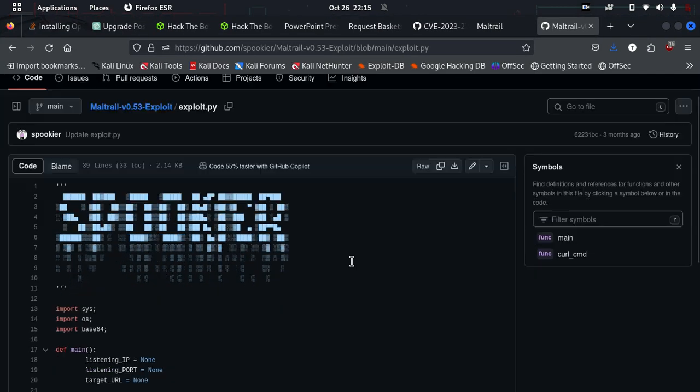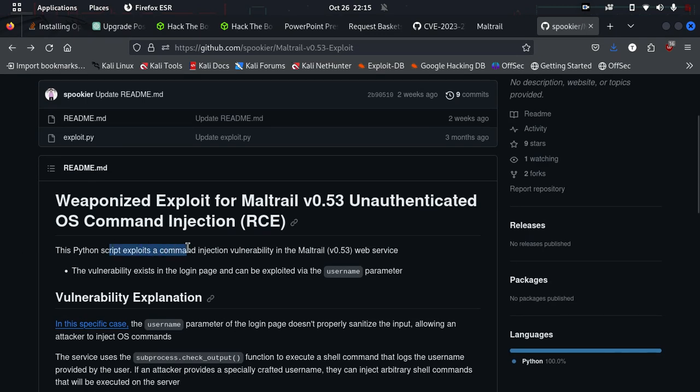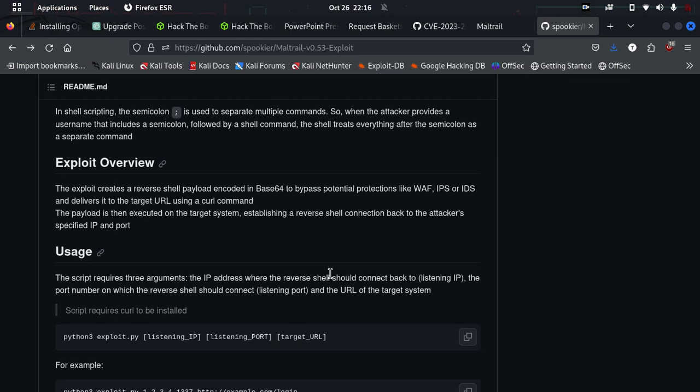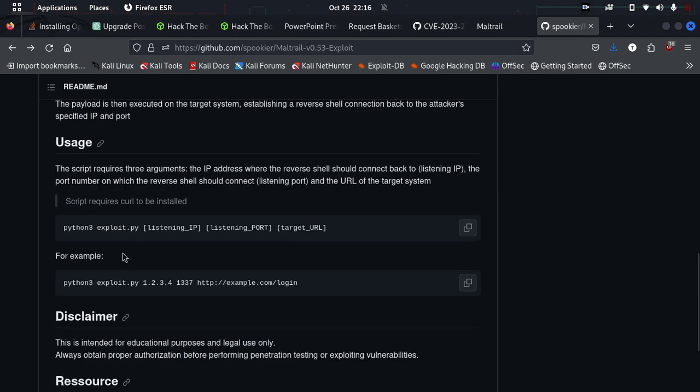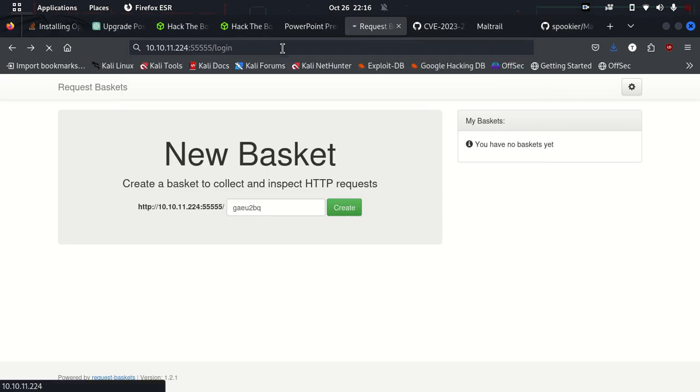Let me read more about what this exploit does. This Python script exploits a command injection vulnerability in Maltrail — the vulnerability exists in the login page and can be exploited via the username parameter. So we need a login page as the redirection target. Let's check if we have a login page on our website. It doesn't seem like we do, so let's revert back and point to a login page.